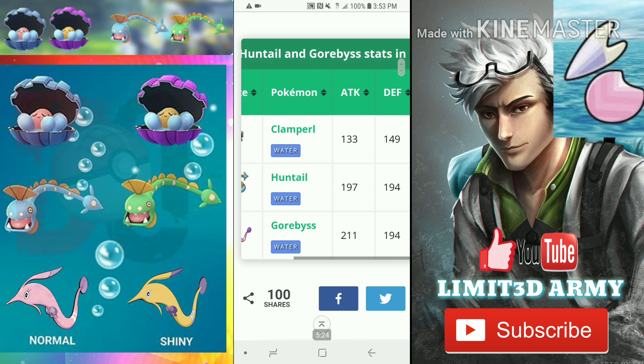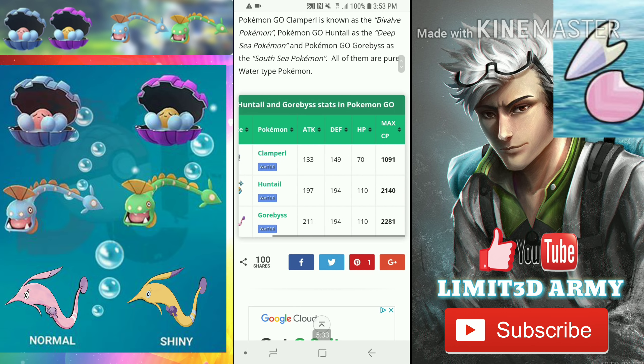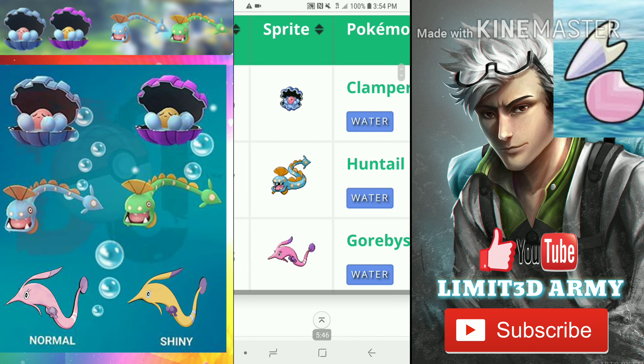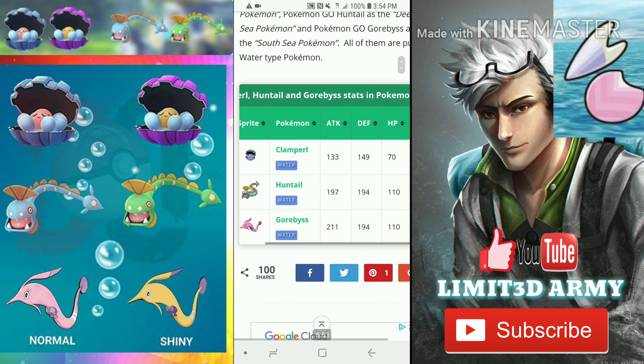Clamperl has an attack of 133, defense of 149, and a max CP of 1091 at level 35 without a weather boost. Huntail comes in at 2140 max CP and Gorebyss at 2281. Let me know — are you more excited for Huntail, Gorebyss, or just excited overall for the new evolution items?